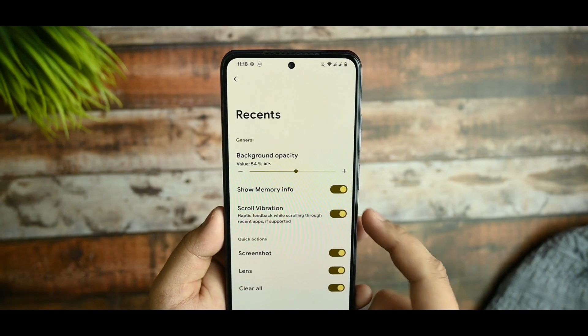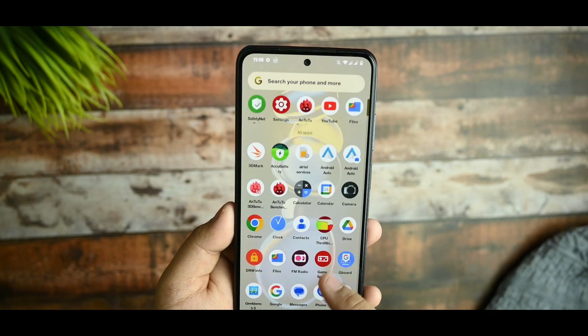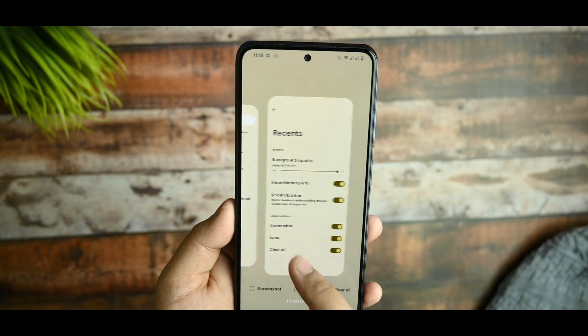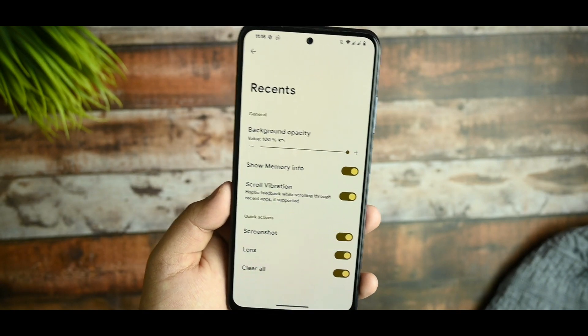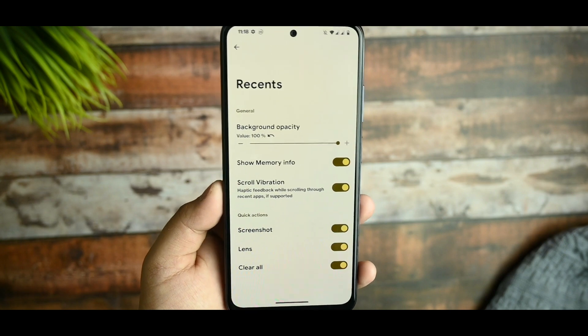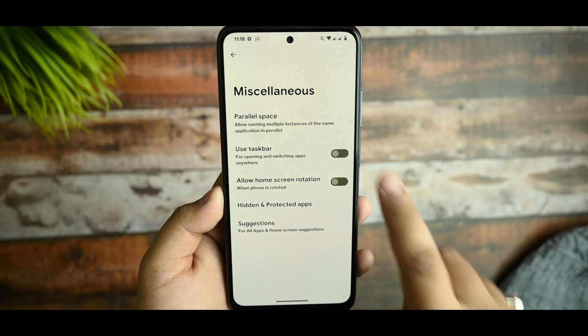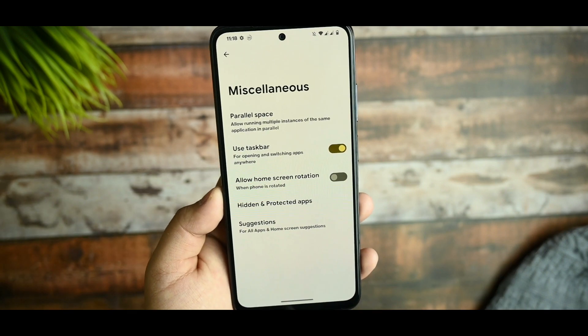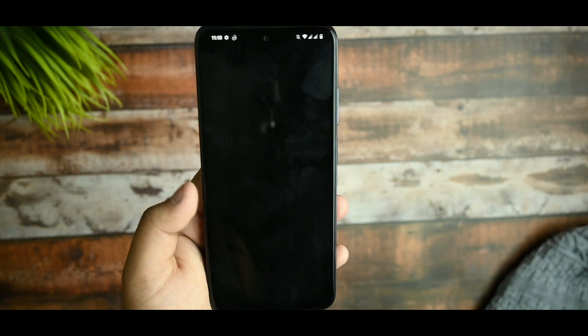In the recents section, you can adjust background opacity, but changes won't take effect immediately — you'll need to reboot your device. The miscellaneous option includes a taskbar, but enabling it also requires a reboot to work properly.